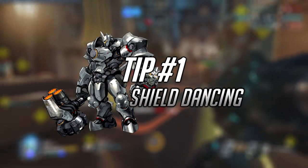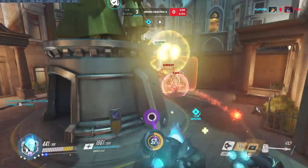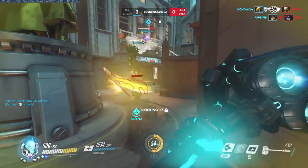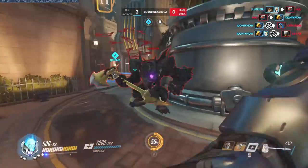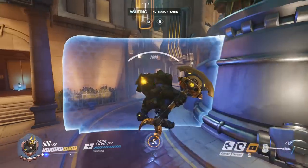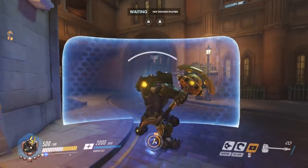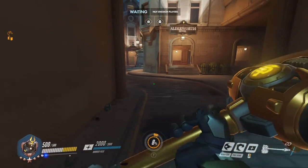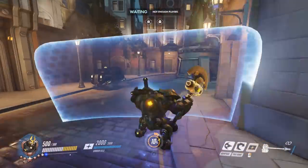Tip number one: shield dancing. While not the most elegant dance the world has ever seen, this is a great trick for closing the gap on enemies quickly while still blocking a good amount of spam damage. Shield dancing, or rather shield hopping, simply means to repeatedly jump as you run toward your enemies, and every time you are airborne, activate your barrier. This will afford you around 50% barrier uptime while you approach your enemies while barely slowing down your movement speed at all.